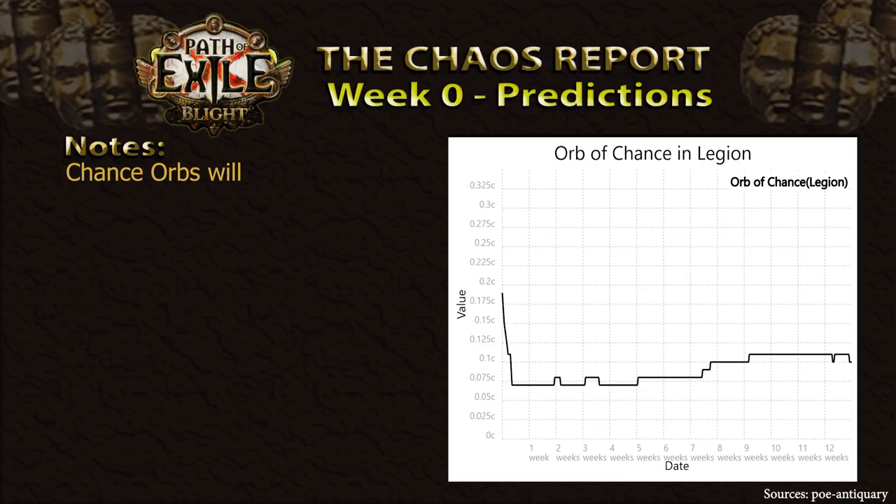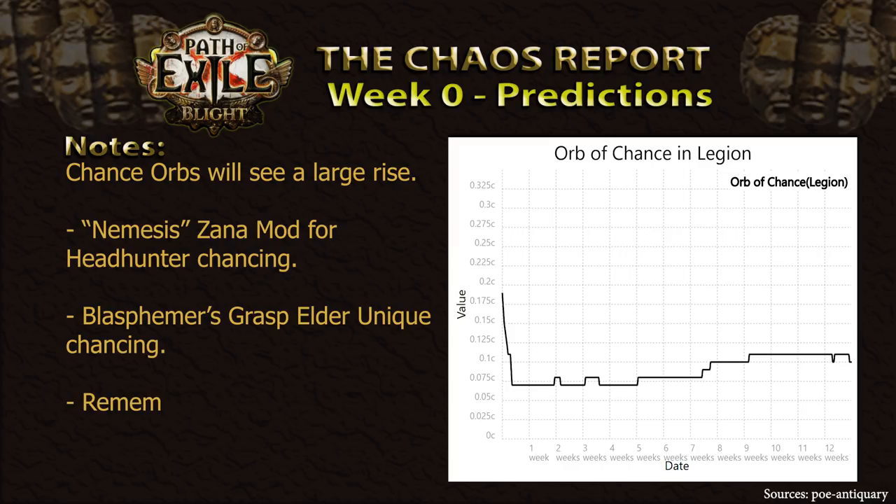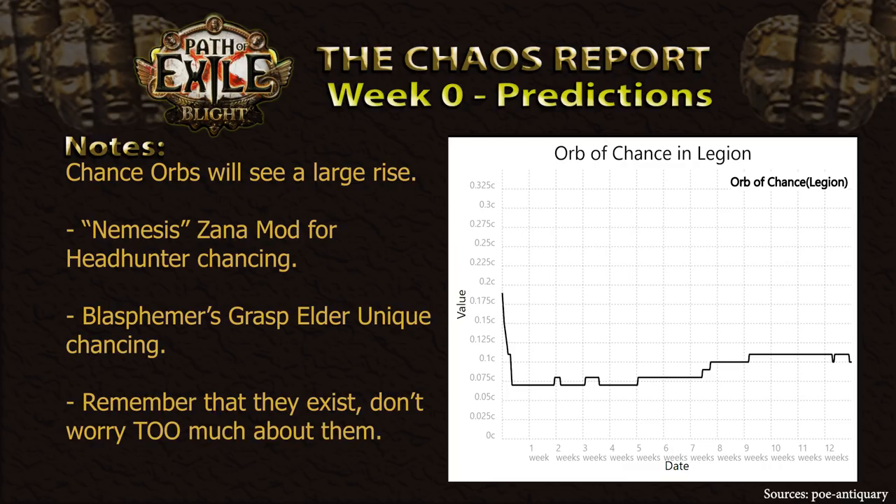A currency we have never covered before on the Chaos Report — the Chance Orb — will likely see a huge increase comparatively to last League. This is due to the addition of the Nemesis mod on the Zana map device, which allows players to chance spam leather belts in the hopes of getting their beloved Headhunter unique belt. Additionally, with the changes to the Blasphemous Grasp, which will potentially be a very popular item this League, we might see a similar situation to the Shaped Call of the Brotherhood, as players will now require Elder-based unique items. Make sure to keep an eye on this currency, as we might have forgotten it existed since last League, considering its prices were absolutely abysmal.